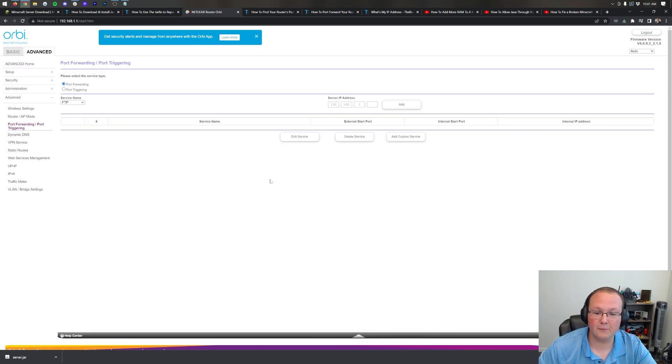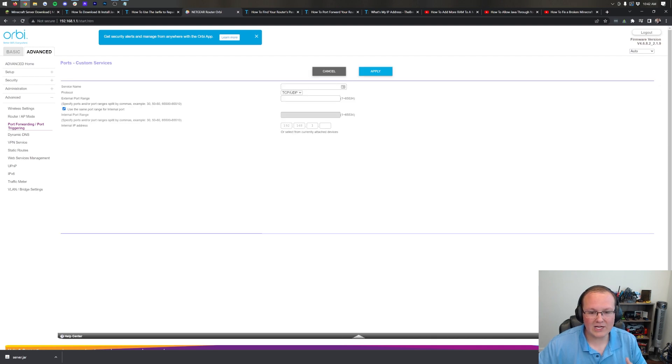Here is the port forwarding setup for my router. Click 'Add Custom Service' or 'Add a Port Forward.' In the dialog box, for the service name, type 'Minecraft.' For protocol, select TCP/UDP or 'Both' — you want both selected. If you can't select both, do the port forward twice: once for TCP and once for UDP, leaving all other information the same.